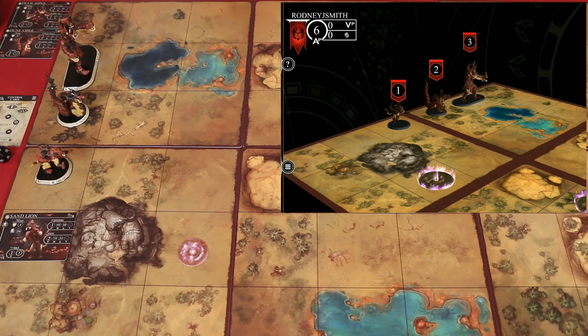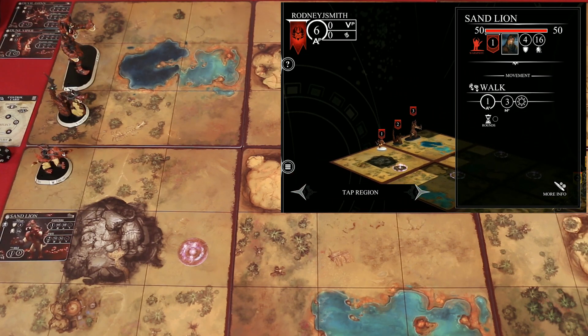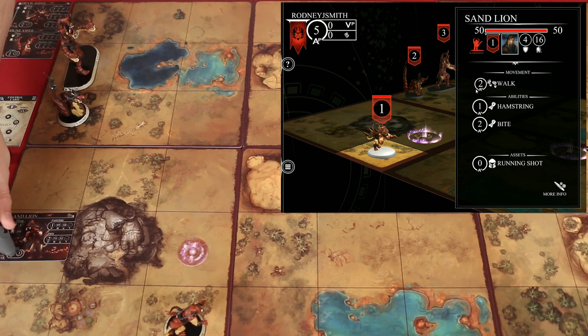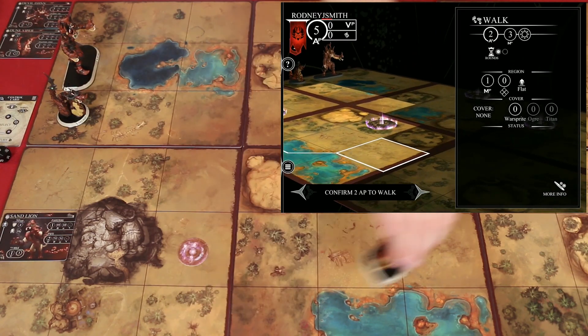Let's say, for example, I wanted to move my sand lion. I will tap on its movement ability here. On the screen, we can see that the application is showing us that this is going to cost one action point. Let's say that I wanted to move to this position. I'll tap there and confirm. Now I move my model to that area. If I wanted to walk again, you'll see on screen it's saying that the walk ability costs two action points. So I'll select it, and then I'll move again. Let's say I want to go here. I'll confirm this movement, and now you can see that if I want to walk another time, it's going to cost me four action points.